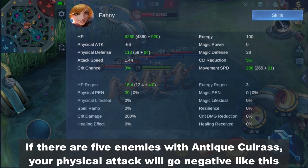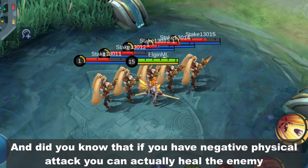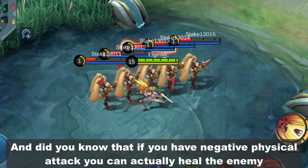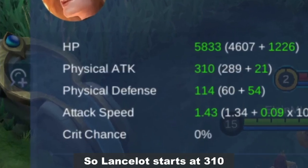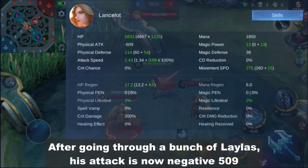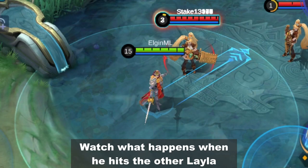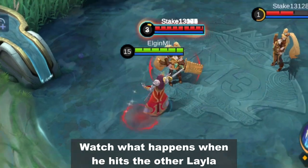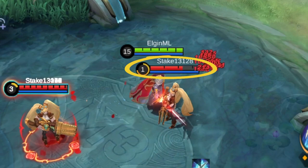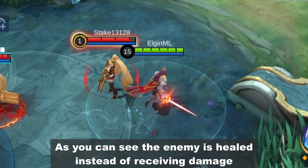If there are 5 enemies with Antique Cuirass, your physical attack will go negative. And did you know that if you have negative physical attack, you can actually heal the enemy? Here's an example — Lancelot starts at 310, and after going through a bunch of Lesleys, his attack is now negative 509. Watch what happens when he hits the others: the enemy is healed instead of receiving damage.